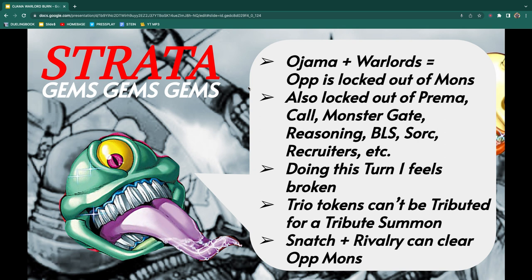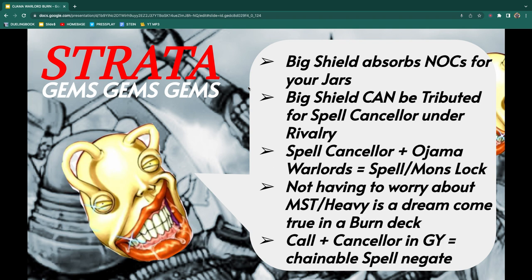Snatch Steal plus Rivalry of Warlords can also clear opponent monsters. Let's say we control Boganian, which is a Machine, and then we use Snatch Steal to take their BLS. Their BLS would get killed because our side's type is already Machine. If we pulled BLS onto our side, it would just get blown up. So you can do interesting things with that.